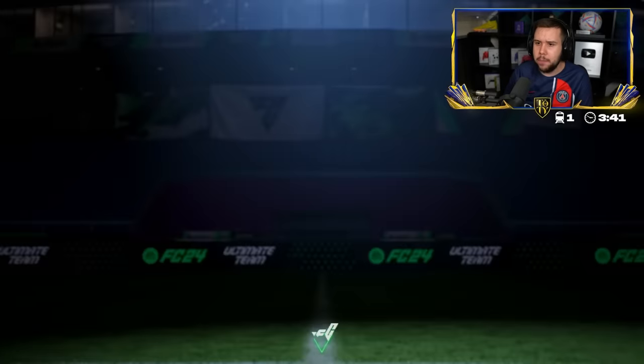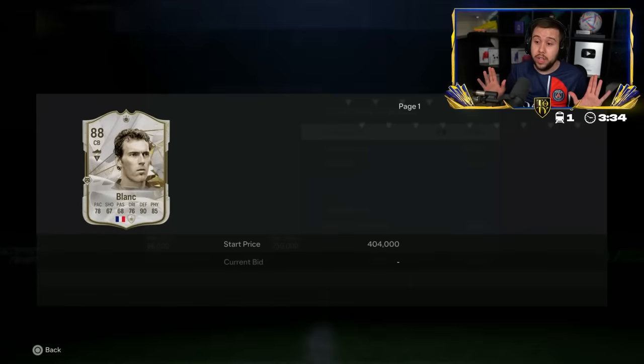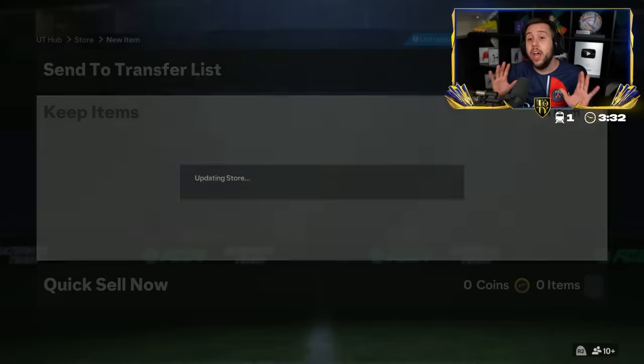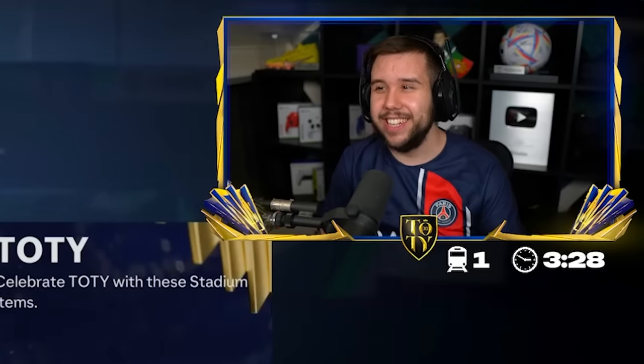Is this an Icon Player Pick? I'm pretty sure it is. Good luck. Blanc — kind of saved. He goes for like 400,000 coins. Ian Wright from the first one — it wasn't looking great.